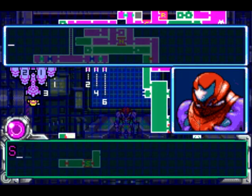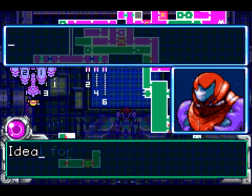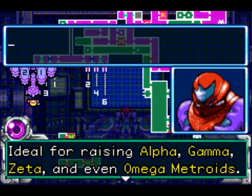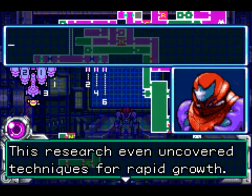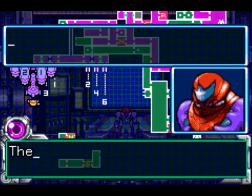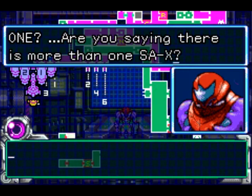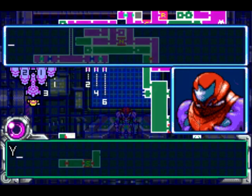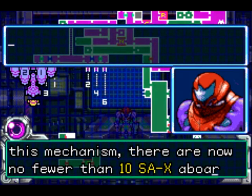You must have had doubts when you saw Sector War and a faithful replica of the ecosystem - a deal for raising Alpha, Gamma, Z, and even Omega Metroids. I'm guessing Omega are super big Metroids. The research even uncovered techniques for rapid growth - imagine creating an Omega from larval stage. The X smelled out its natural enemy and the SAX is on its way here. There's more than one? The X reproduced by asexual division, so there's loads of Samuses aboard.